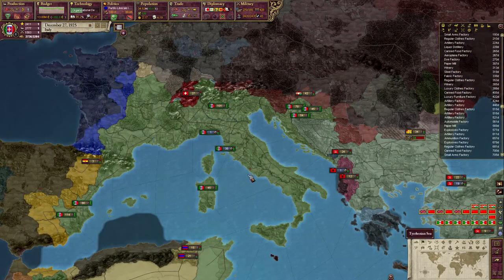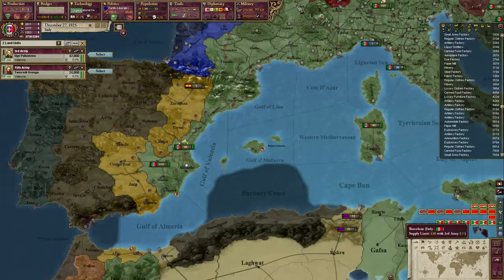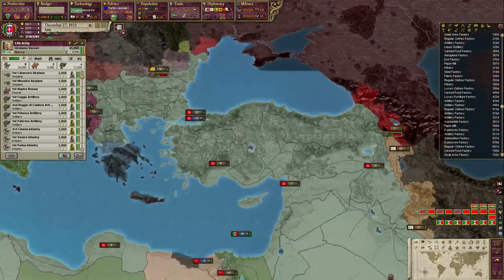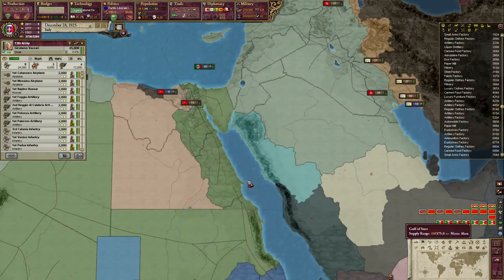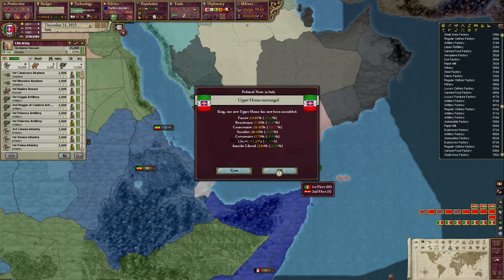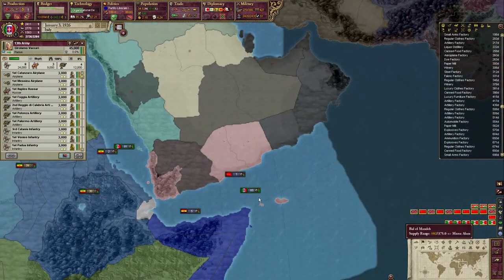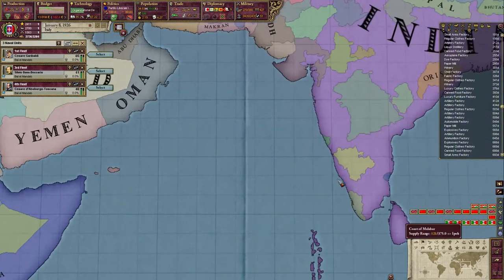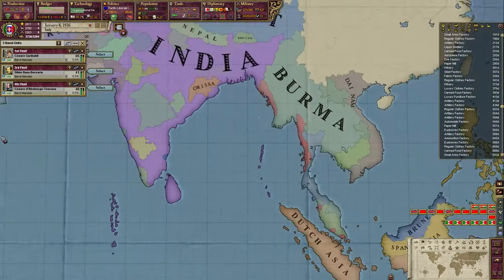We do have one more transport that we missed, but that's okay. Let's take a few more troops down here. In case we need to transport a second wave over, we are going to want to transport some across to Persia at some point, probably, since that's where our war goal is. We'll go as far as here for the moment.